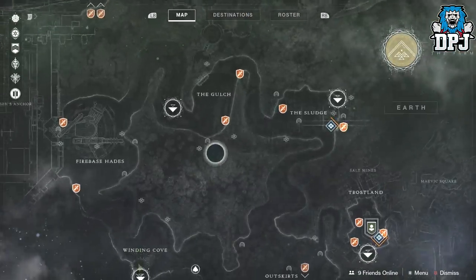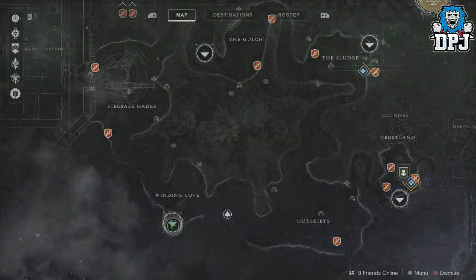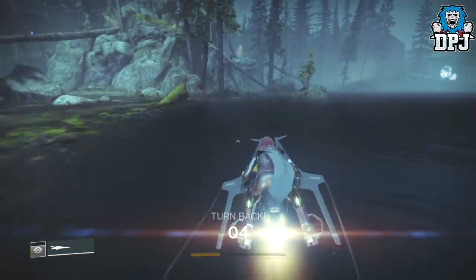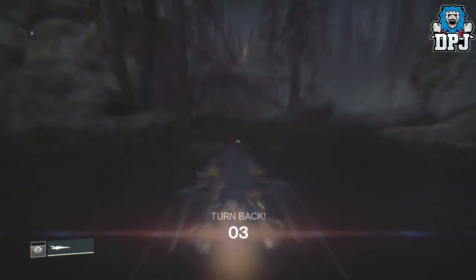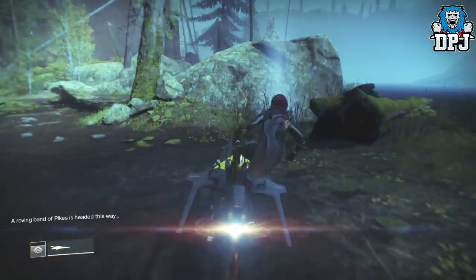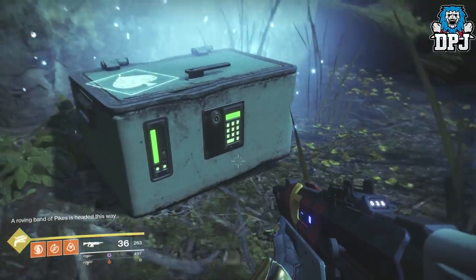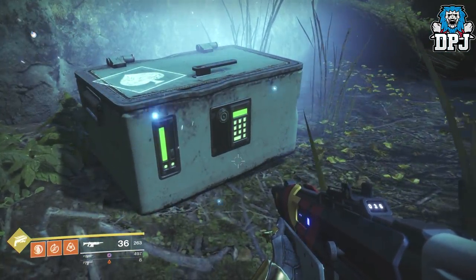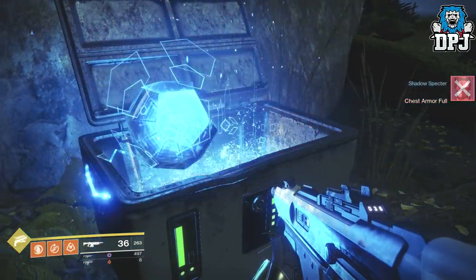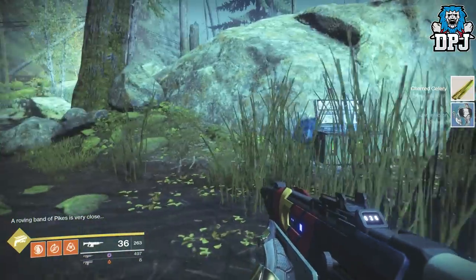The next one is located within the Winding Cove, so you just want to spawn into here. Then you want to head right on your sparrow and cross this bit of water — don't worry about that sign or the warning even — and there we can see it right here just like so. Cayde-6's treasure chest, very very nice. Give me an exotic please — and I'm full — and it gives me nothing. But on to the next one.